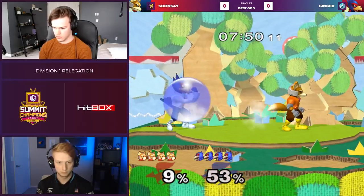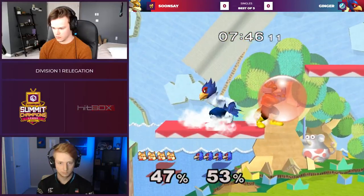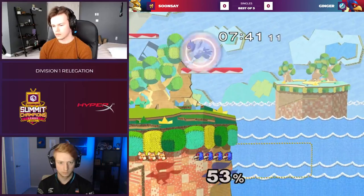But first, we're going to have Sunse versus Ginger. And right off the bat, we see five backers in a row. We get 50% and Ginger evens it up in one shine. Damn, brutal punish right there.